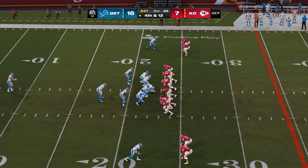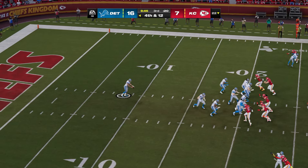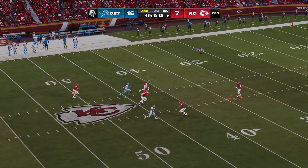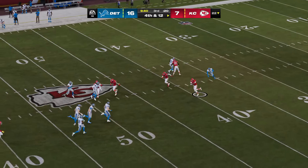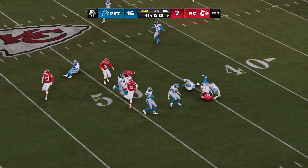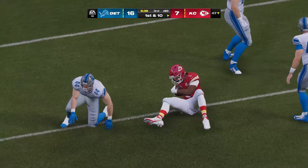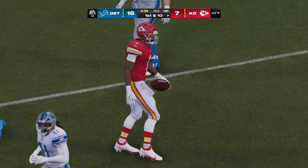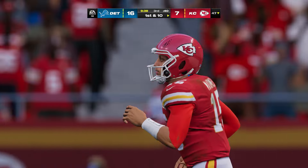Possession still theirs but now they face third down. Goff throws — and this pass is broken up. The contact well timed, and now fourth down. That was nearly a big third down conversion to give this drive some life — instead they're punting. Here comes the Lions punter for the first time this afternoon. A solid 12-yard return, and it's Chiefs football first and ten.